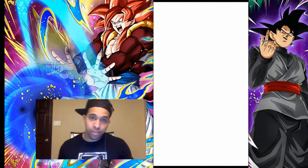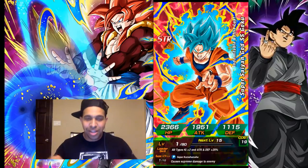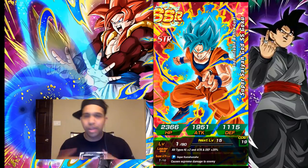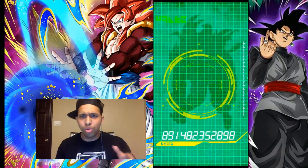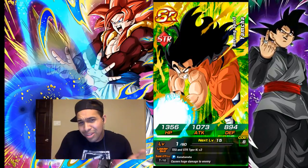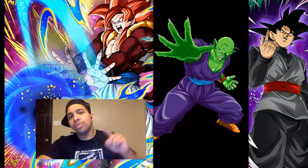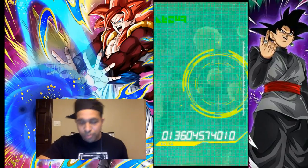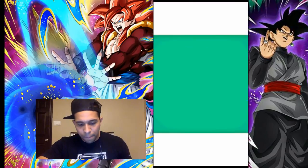Right off the bat we got Super Saiyan God Goku. I actually pulled this guy on my stream last night where I was trying to pull for an LR Goku Black dupe — didn't happen — but I pulled this guy so he now has a dupe. He doesn't have a Dokkan Awakening yet but it should be coming soon. We also got Gohan. They released him alongside Super Saiyan Blue Vegeta, and the SSB Vegeta Dokkan Awakening is available — not this guy though.